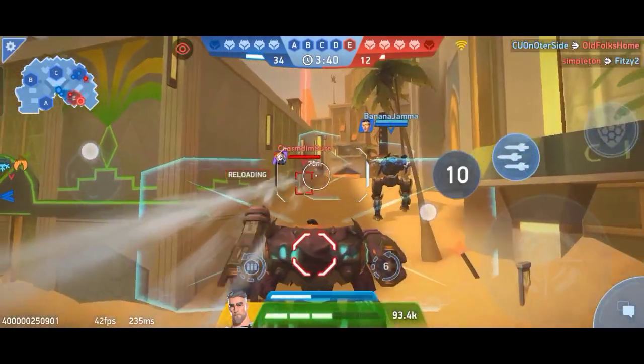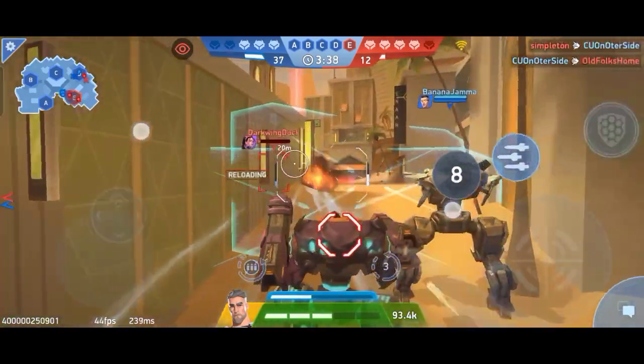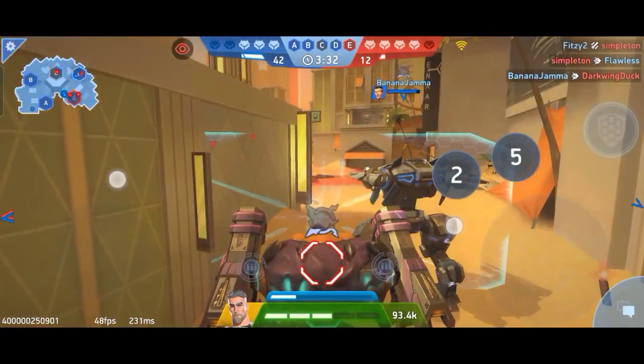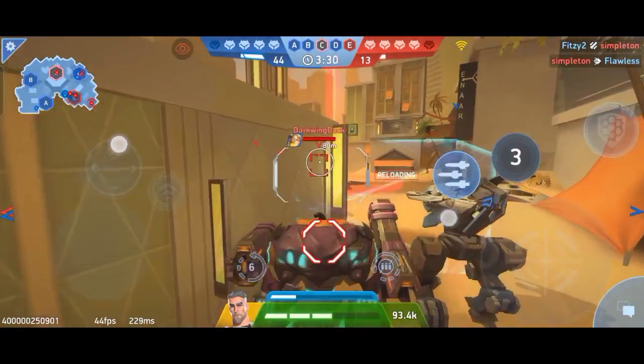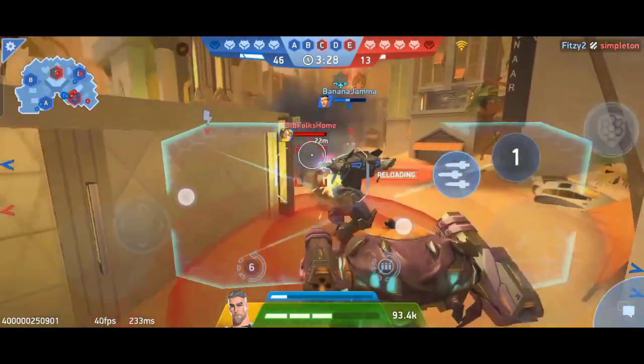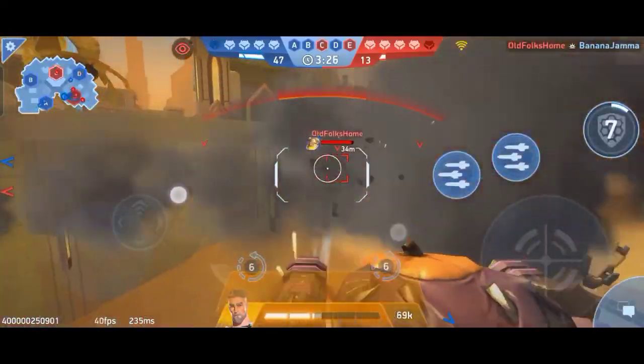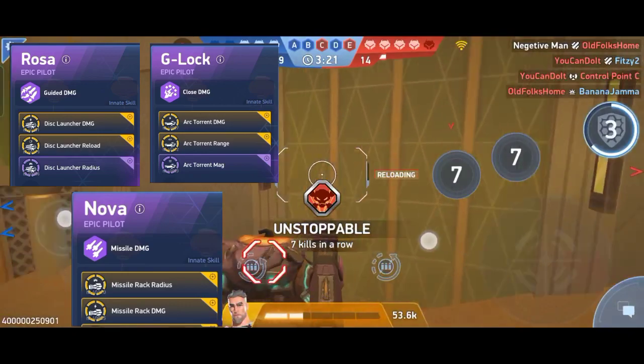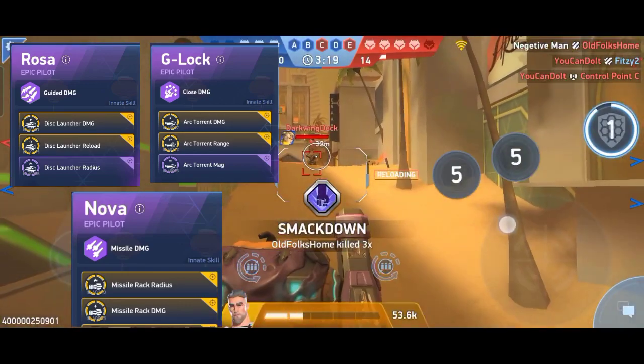All you need is firepower. For Aries, three weapon setups are the best: Disc Launcher 12, Arc Torrent 10, and Missile Rack 12, in order. You want to extract all of it by using only weapon skills. Here are the skills for each weapon setup shown on the screen.